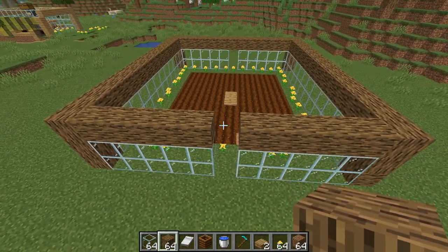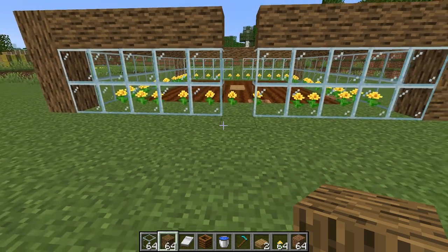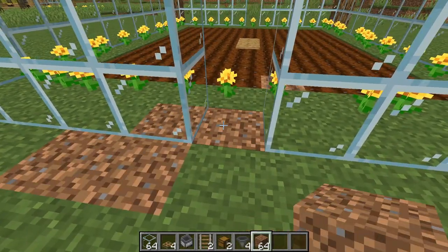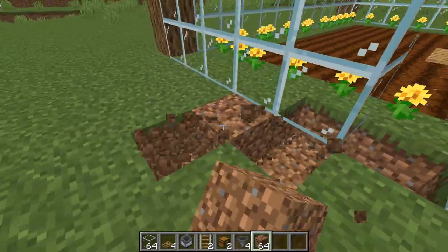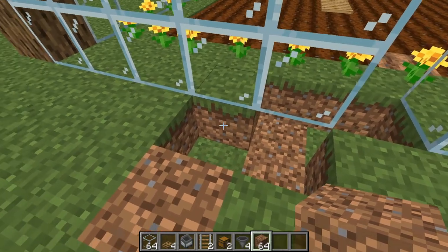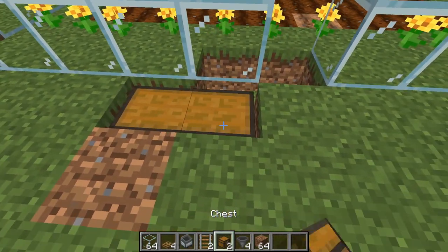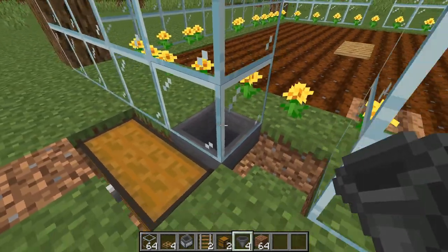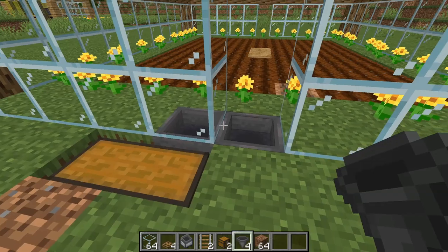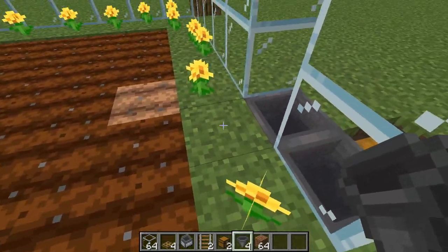There's an opening on the front side in order to house your villager. What you want to do is dig out the land here in order to put a chest down with some hoppers. Put your chest down, then from the inside place a hopper going into that chest, and then a hopper going into that hopper. Remove the flower there.